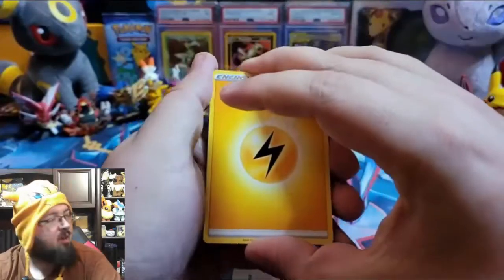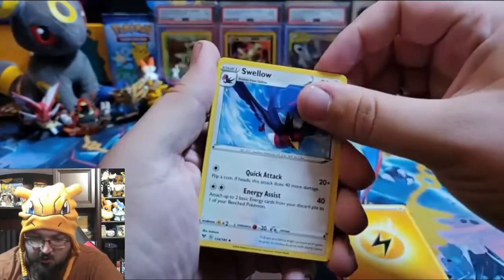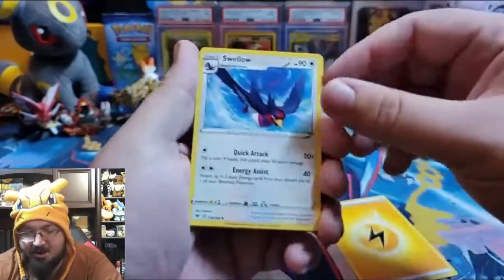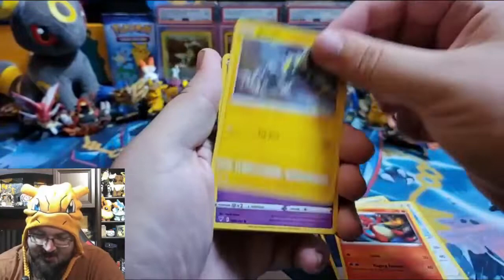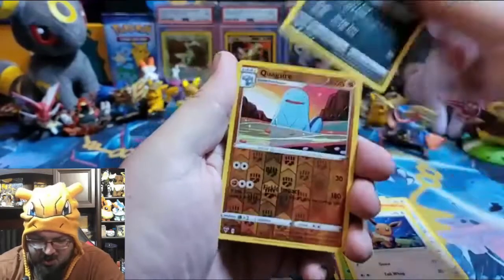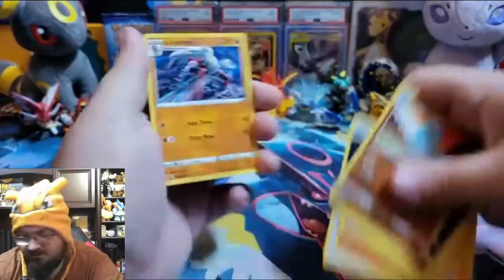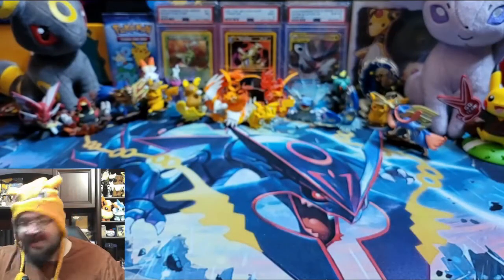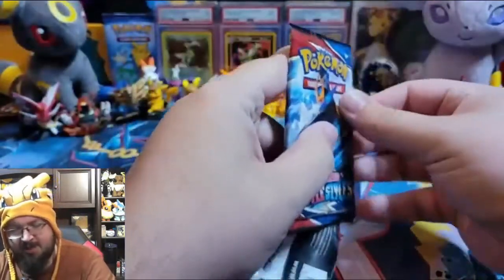We are still looking for one amazing rare out of both sets. Lightning energy - 'Yello, yello' - wash energy, Charmeleon, Blipbug, Milcery, Skiddo, Eevee, Trubbish, reverse holo Quagsire, and a Lycanroc. I really like how I said that and I'll never be able to say it that way again. Back to Battle Styles - come on, give us something!